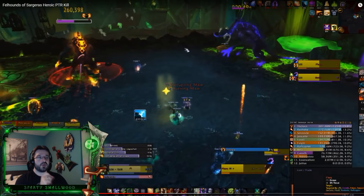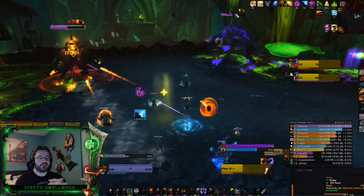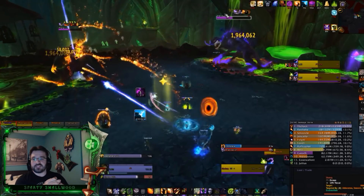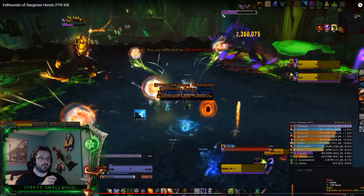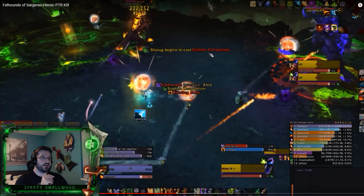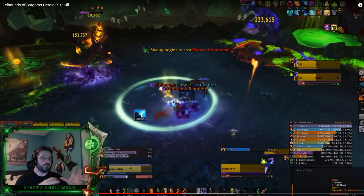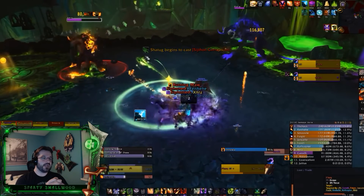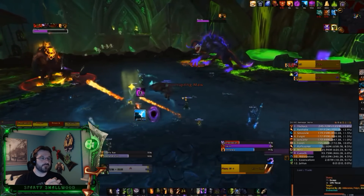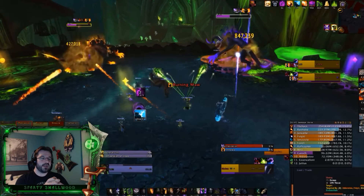Some guilds will have a melee group on one boss. It doesn't really matter which boss you assign melee to — you just want to DPS them as much as possible. The spread, stack, spread, stack pattern repeats every single time. Just know how the abilities work. Here they're using Spirit Link Totem because that ability is really going out — and you can see another one of their players died there.